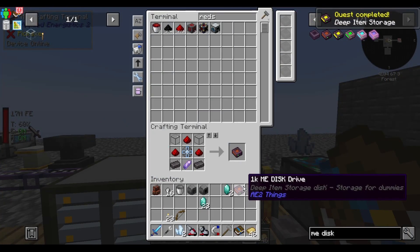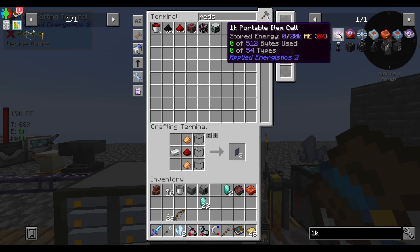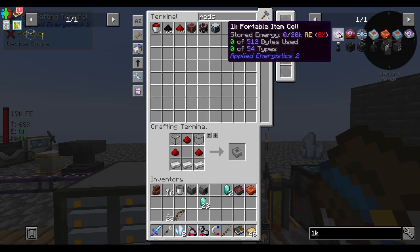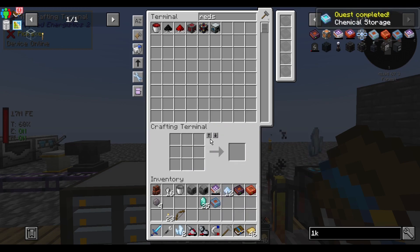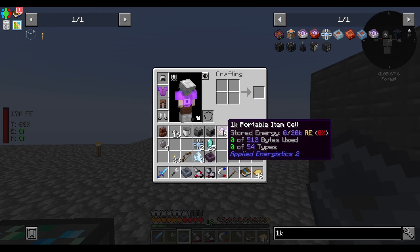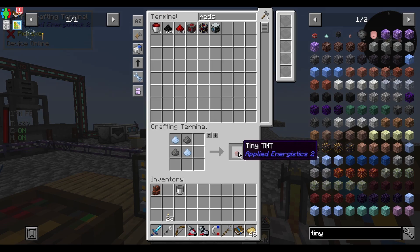I'm gonna random EMU a 1k disk drive. There's a fluid storage. Need more illuminated panels. Cutting another chest. Energy cell. Item cell housing to make a portable cell. All these items — applied mechanics. Chemical storage. Shift right-click to get the housing back and the 1k storage component. What's tiny TNT?